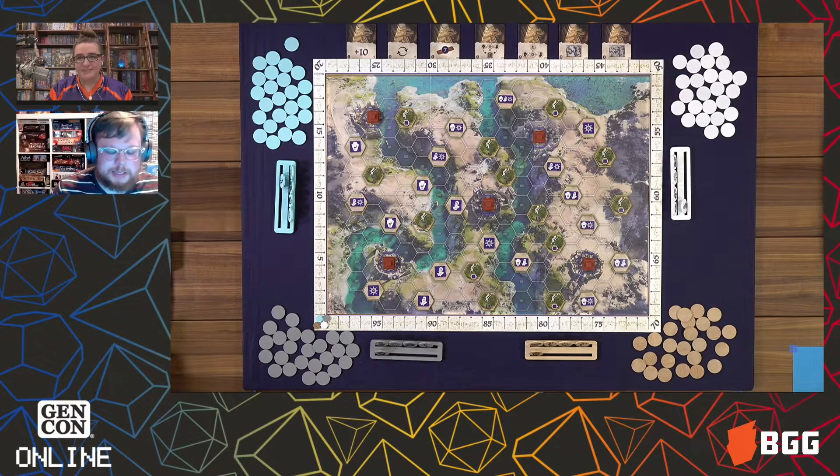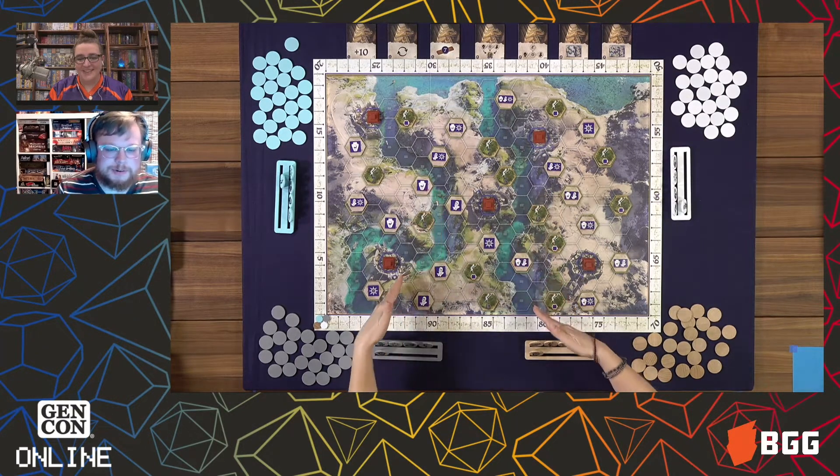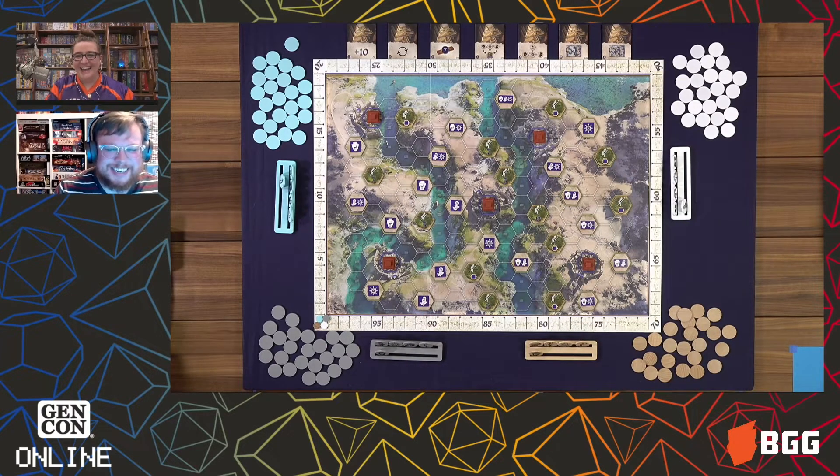It actually does take place between the Tigris and the Euphrates on the board, which is a neat little nod back to Tigris and Euphrates. The point of this game is that you and your clan are trying to put your influence across the board and influence these cities and ziggurats to make them yours. Whoever has the most points is going to be the winner.